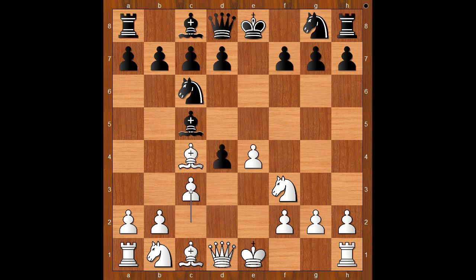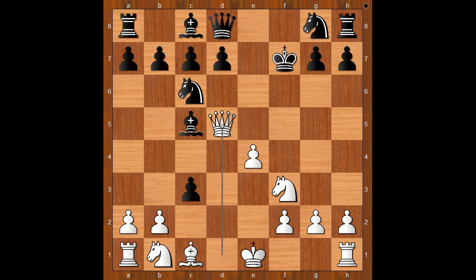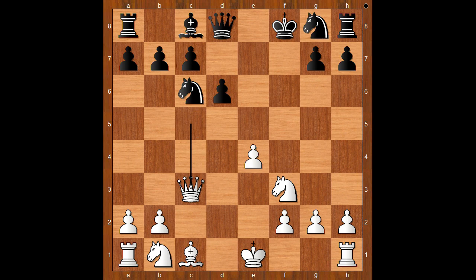What's wrong with taking on c3? What would you do in this position if you had the white pieces? Would you take on c3 with the knight, or maybe there is a better move? The best move is bishop takes on f7 check, and after king takes on f7, queen to d5 check, king to f8, queen to c5 check, and after d6, queen takes on c3. White wins more games than black from this position.